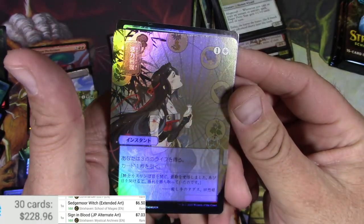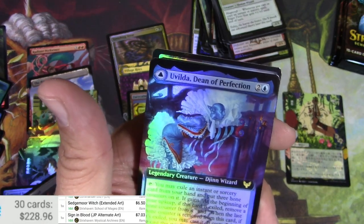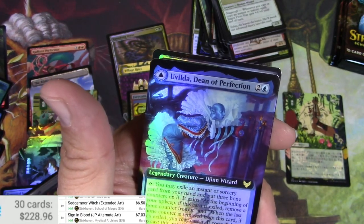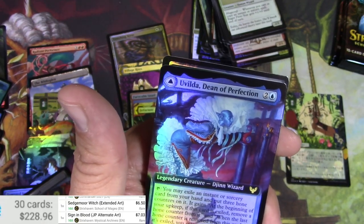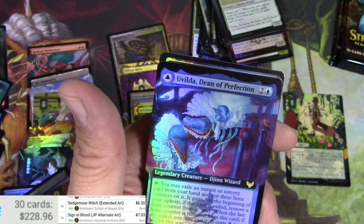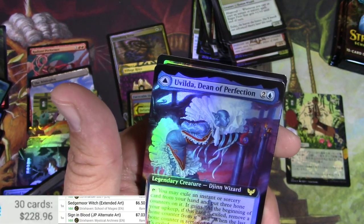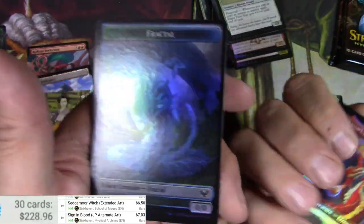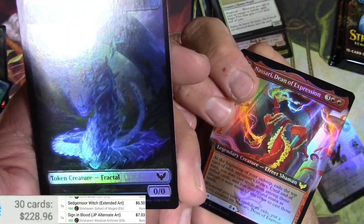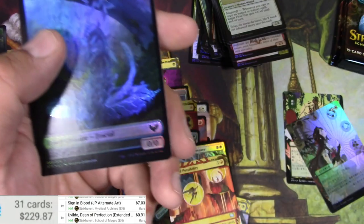Turn it a little bit — no, it doesn't like it. I don't know what this is — scanner doesn't want to look at it. That's another one to come back to. Got a Uvilda, the Dean of Perfection — oh okay, Efree and Gins, that's pretty cool. 91 cents though. All right, a few more packs — see if we can pull something big. Already got a couple big ones.